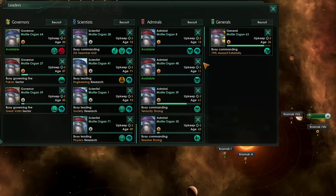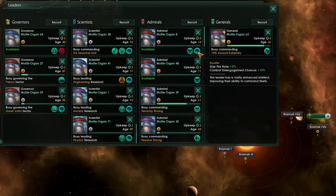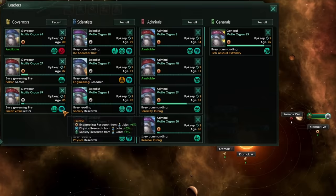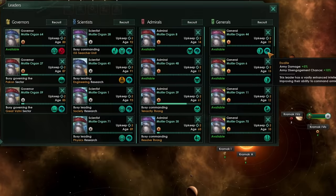Additionally, if you take the erudite trait and you get it on your leaders, you'll get some nice bonuses: plus 5% ship fire rate, plus 10% disengagement chance for admirals, a nice 5% research speed for scientists, plus 5% from all of your different research jobs on your planet if you've got a governor, and with armies you'll get a nice 5% extra army damage and 10% more disengagement chance, which can keep your armies alive for longer.